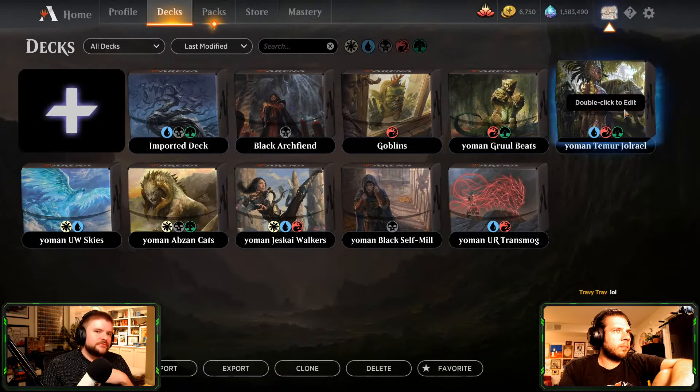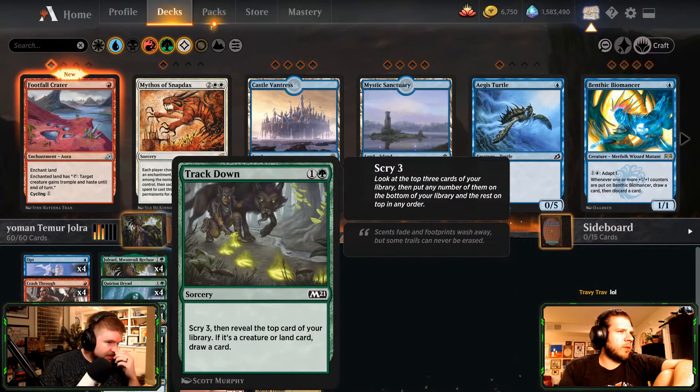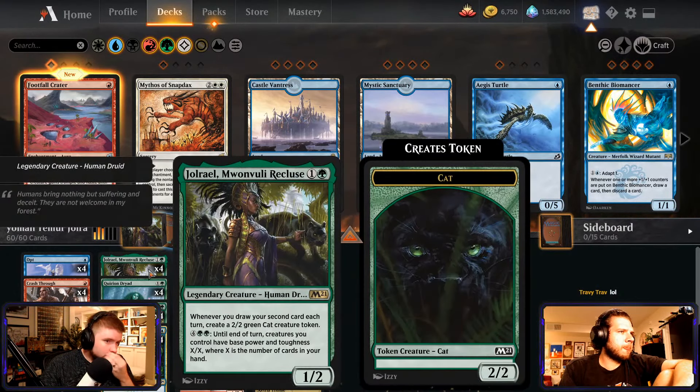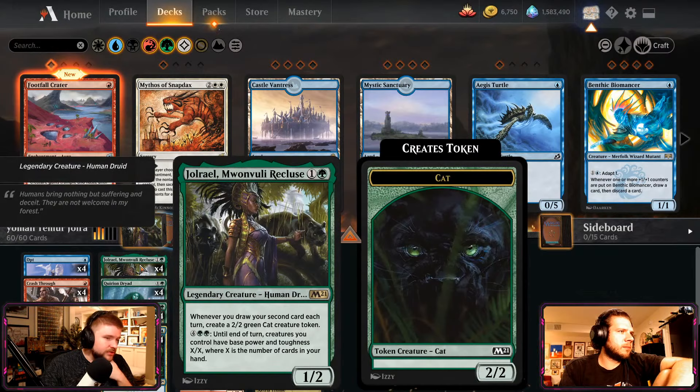We saw Gabo's work. Teamer Joel Rayo. This deck does this stuff: whenever you draw your second card, create a 2/2 cat. Yeah, sure, let's try this. It's all about doing stuff.